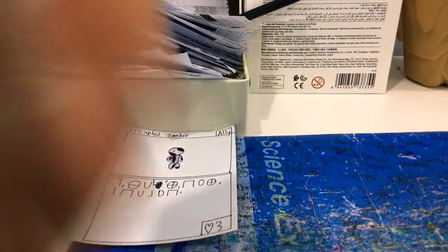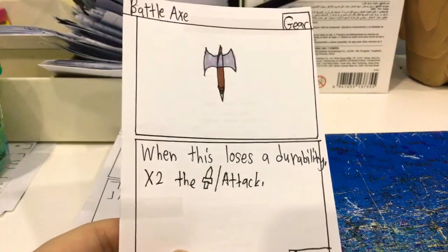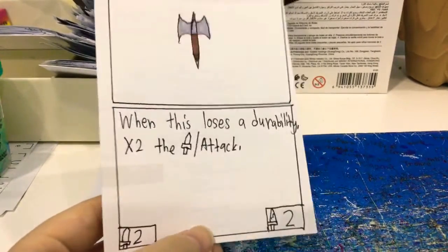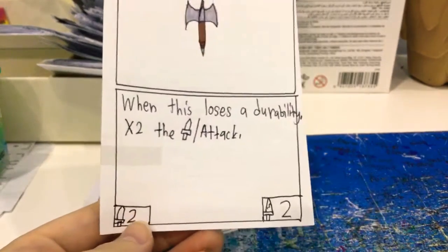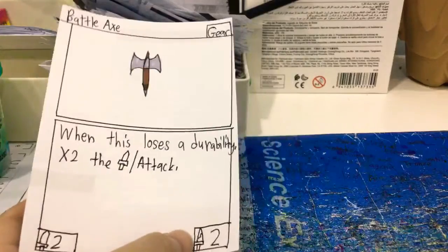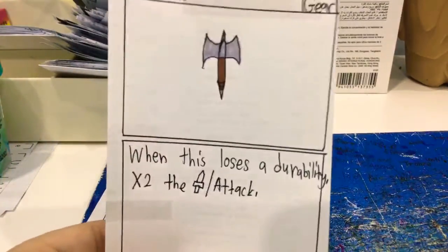Next one, we have a Battle Axe. When this loses the ability, times 2 of the attack — so when it loses the ability, it does times 2 of the attack, now it does full damage. It's a gear, look at it.